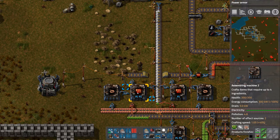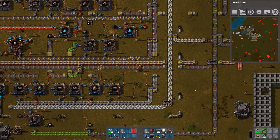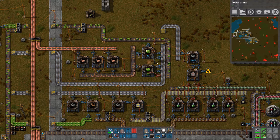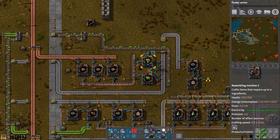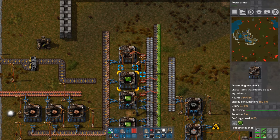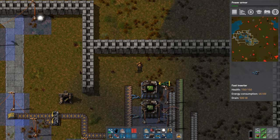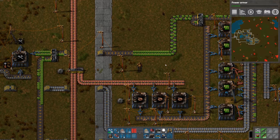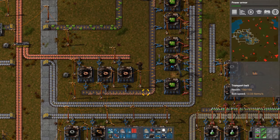It's getting intense. So we need green circuits — plastic and copper wire. Where are all our green circuits? We're actually kind of low on green circuits. Well, there's some backing up here. We could probably build more green circuits. I could extend this up this way, I think I will. That should solve our green circuit problem for a while. Actually, we don't have enough copper wire now.